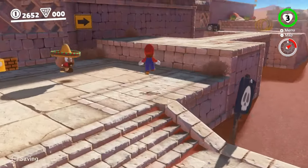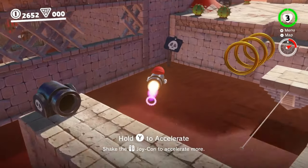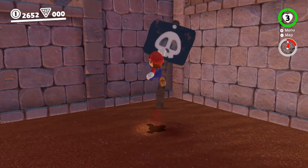Skull signs are objects found throughout Mario Odyssey that are often displayed to depict dangerous areas such as sinking quicksand or deadly poison. Being the rebels we are, we can break these signs, but Nintendo being a proponent of a safe and healthy lifestyle respawns them quickly.